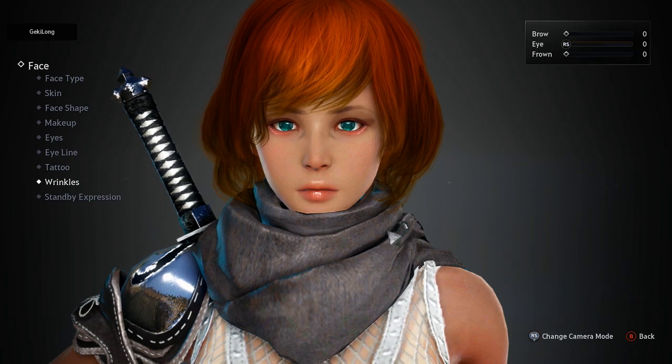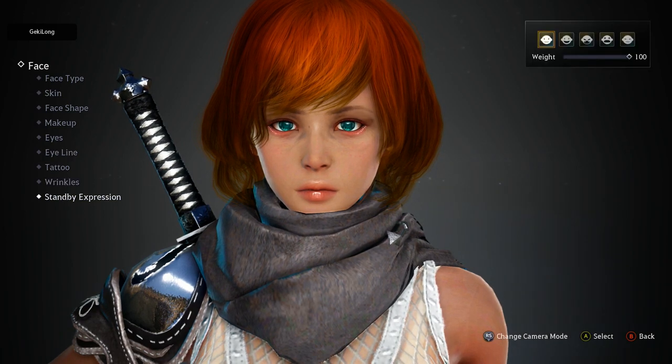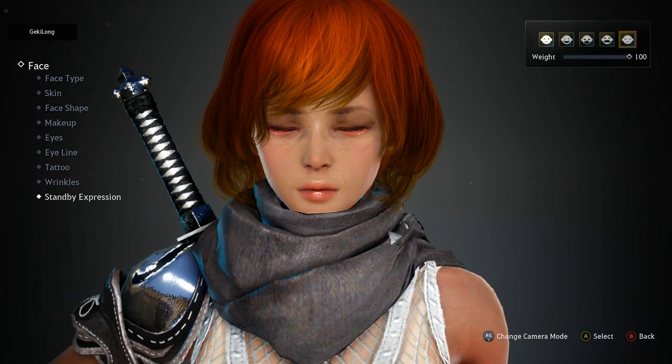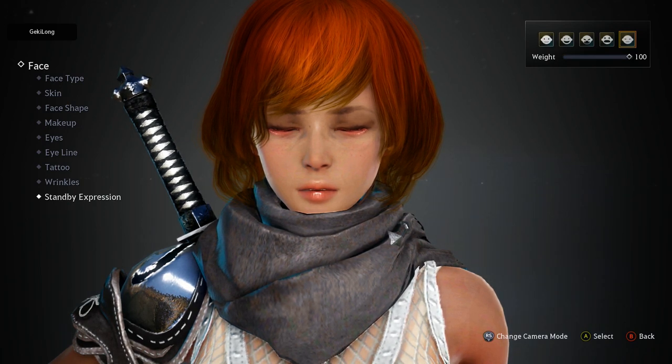Wrinkles — we want to make it look like she's been a tough ninja for a while, so let's give her just a little bit. What do we have for standby? Oh okay, there we go. The default standby — some of these are already kind of creepy. Let's go with meditation, because we've had a long hard day and we need all the meditation we can get.